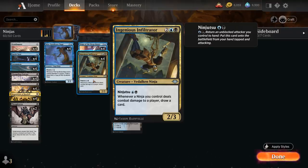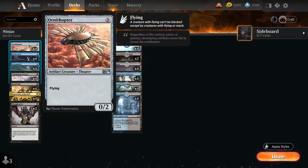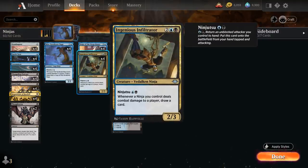The best combo with ninjutsu creatures is having cheap evasive creatures that allow us to attack unblocked so we can sneak our ninjas into play. It doesn't get any cheaper than the zero-mana Ornithopter — the 0/2 flyer we can play on turn one alongside another one-drop — and then on turn two we can already sneak something like Infiltrator into play and start drawing extra cards.